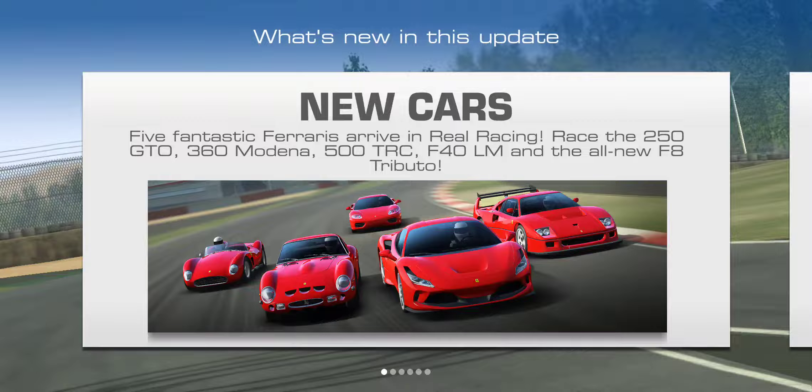It is September 3rd of 2019 and we've got the new version 7.5 — the Fantastic Ferrari Update as they call it. We've got five new Ferraris in the game: the 250 GTO, 360 Modena, 500 TRC, F40 LM, and F8 Tributo — all red, actually not all will turn out red in your garage, but maybe they will.